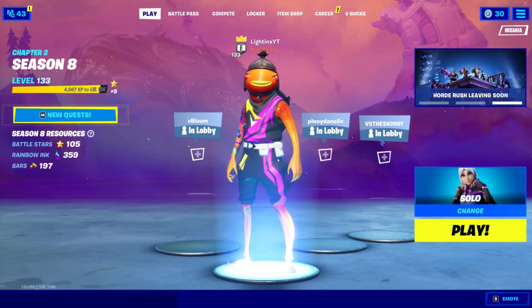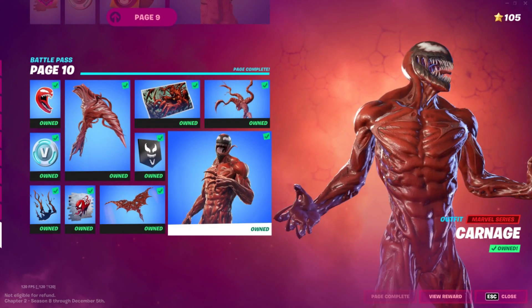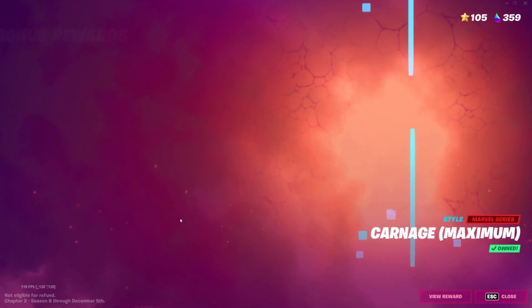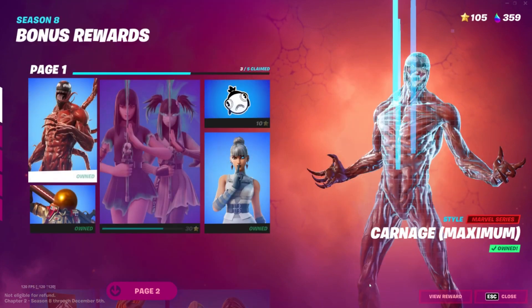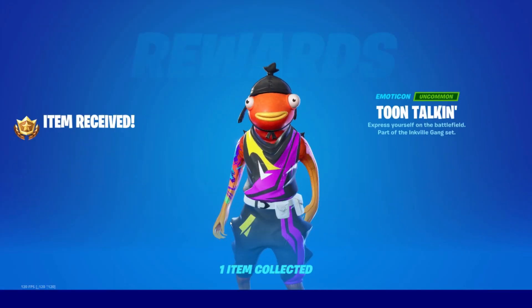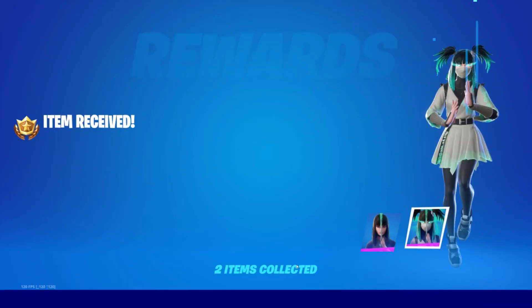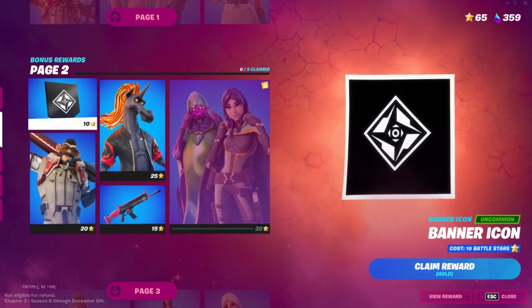Yo yo yo guys, it's Lightings and welcome back to another Fortnite video. In today's video I'm going to be showing you a brand new XP method that you could use to get all your battle stars and levels in Fortnite Chapter 2 Season 8. Before I start this video, make sure to use code Lightings in the item shop to support me, like and subscribe as we are on the road to 5,000 subscribers.